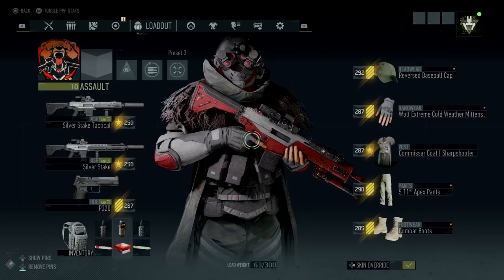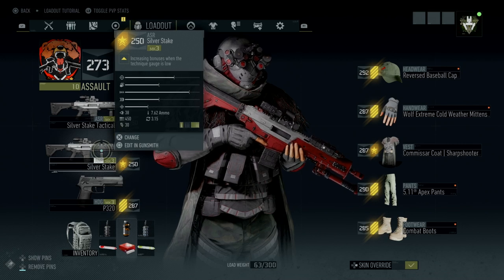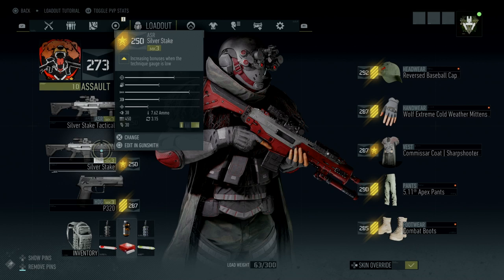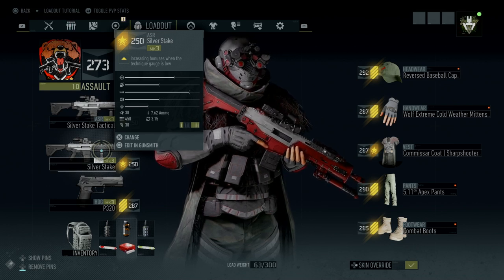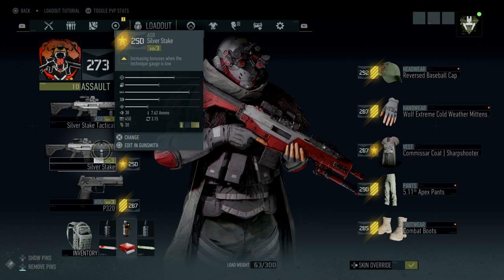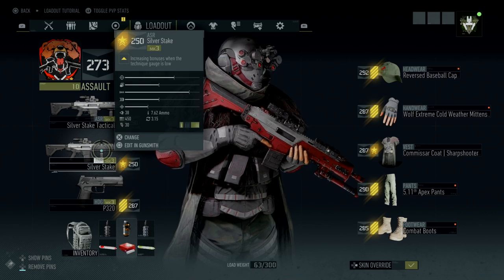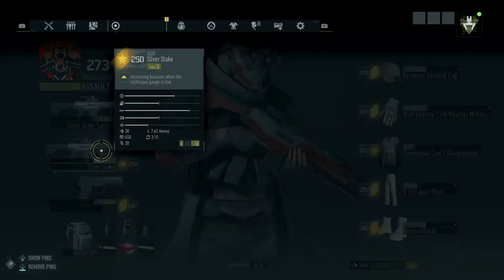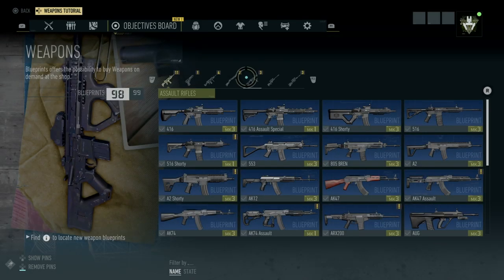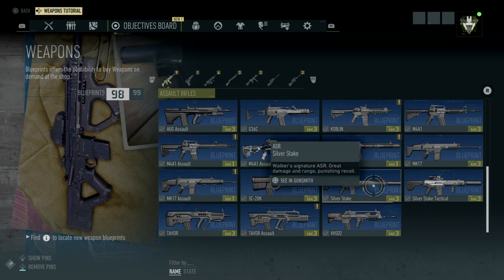Now for the other Silver Stake, you would have originally gotten this by completing around rank 20 or rank 30 in Act 2 of the faction missions. But now, since they gave away all the rewards for Act 1 and Act 2 in your faction mission rewards for free, you can just go straight into your blueprints and craft it. You can go to a bivouac or go to the shop from Maria and you should be able to see the Silver Stake there.